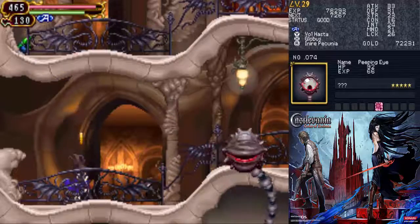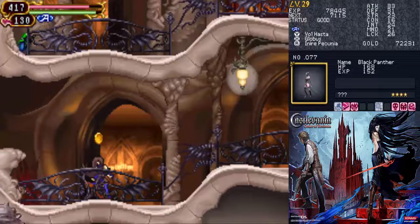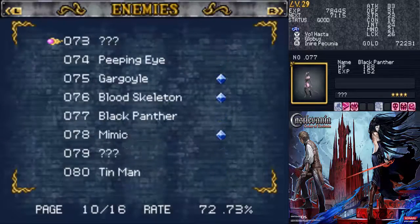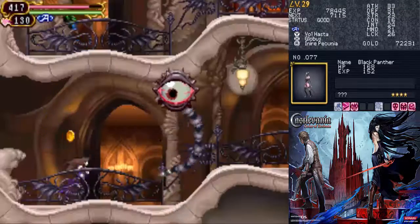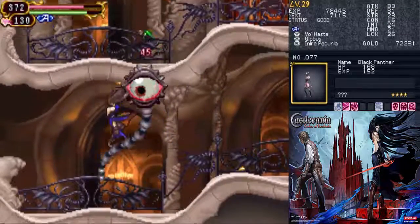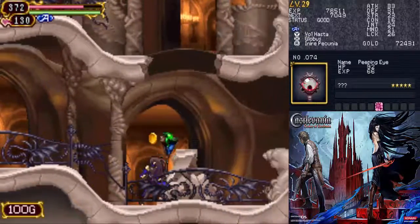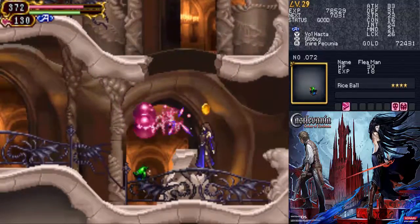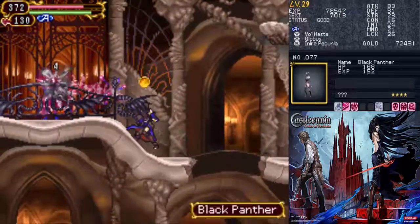Yeah, some of these rooms are very strangely shaped. And here we have the Black Panther, which we're gonna need to farm, so that's gonna be annoying. A black female panther — it drops a glyph that's four-star, so that's probably gonna take a while. Unless I get really lucky and it drops quickly, but I doubt it. It typically takes a while.